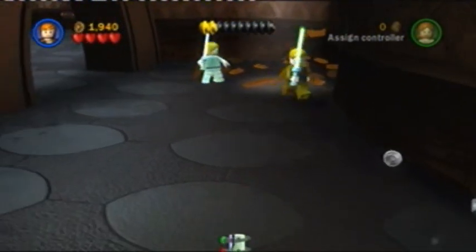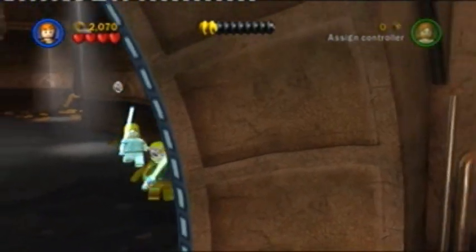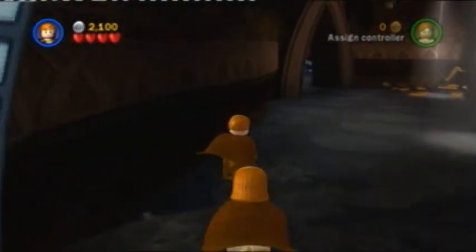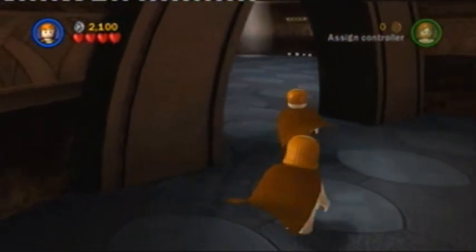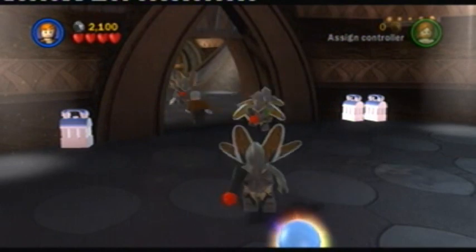Back in Jedi Battle — and that's our first mini-kit. Need a green character for that other one. Move forward and you'll find yourself venturing into this room. And more Geonosians, my favourite.